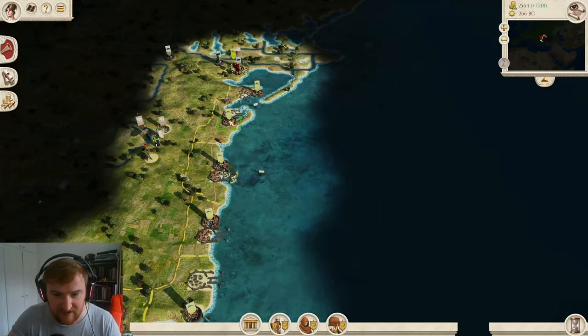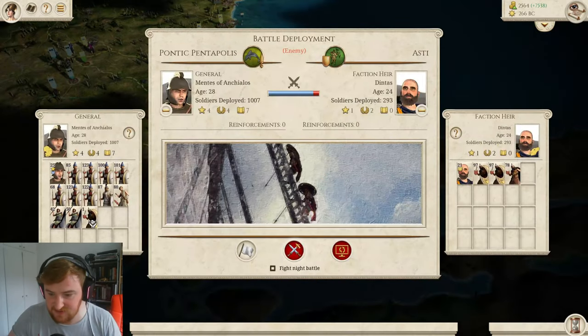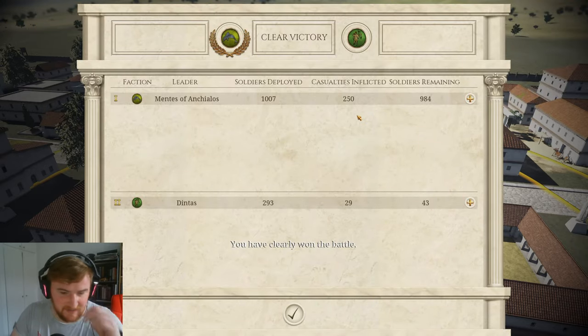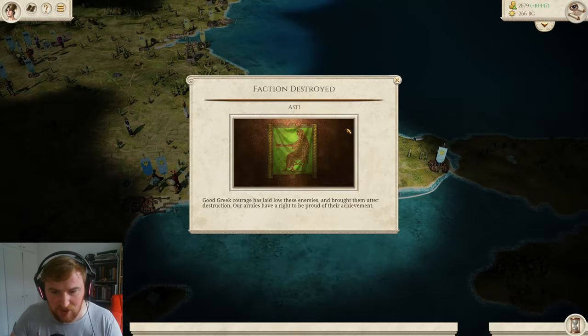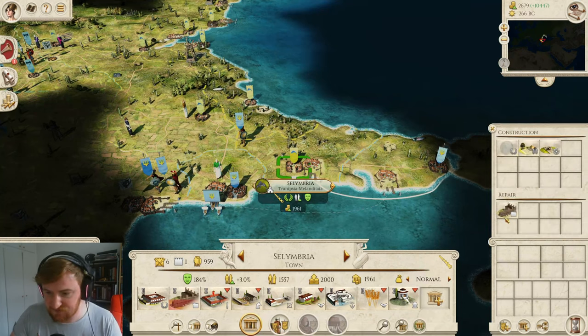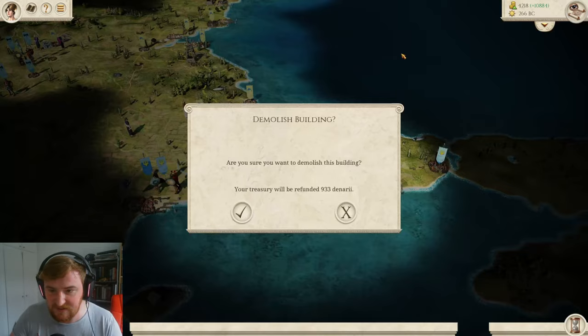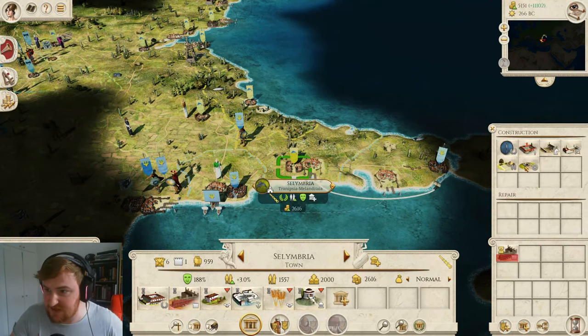We got a load of units that turn too. First things first, let's go for Celembria - should be very easy. Well, there we go - 29 casualties, we took 250. Not really worth recording, but pretty easy. That should be the Asti dead - unless they have Byzantium or something, which I don't think they do. The line is taking shape on the western side of the Empire. Celembria is ours. It's only a town so we'll just occupy, and it is Greek so we'll delete the recruitment buildings.